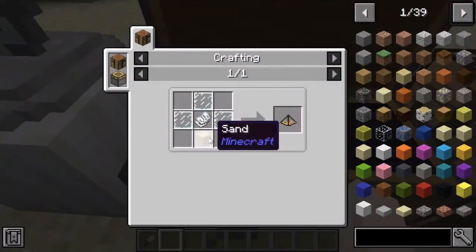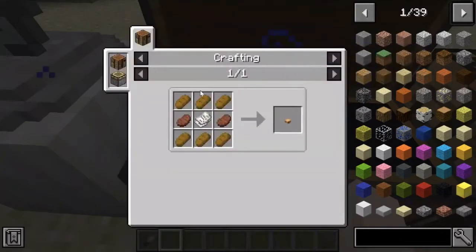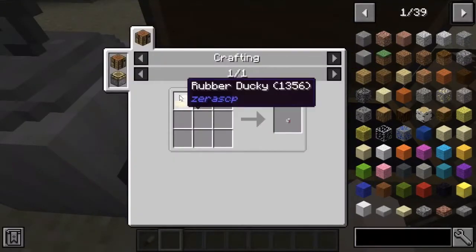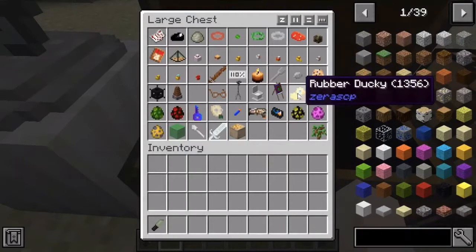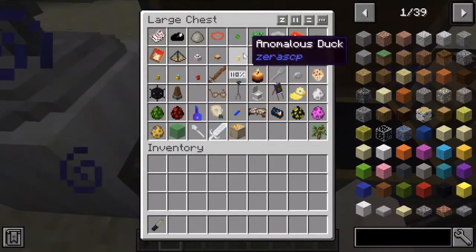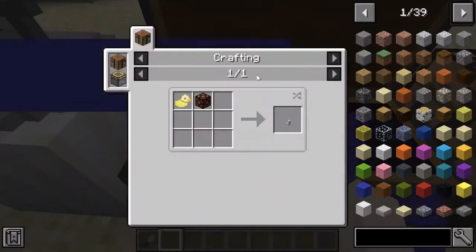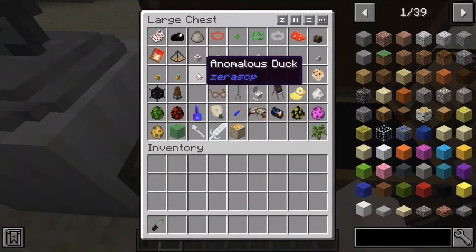Broken Desert requires 3 glass panes and sand. This requires sugarcane and a poisonous potato. Bacon cheeseburger: 6 bread, 2 steak. Anomalous Duck is crafted using the rubber ducky, which is a bucket of water and raw chicken. And then you can add extra things onto them to craft other anomalous ducks. These items include an enderpearl, a spectral arrow, 4 sugar, a note block, a redstone lamp, 8 gold nuggets, a leather cap, and 4 apples.